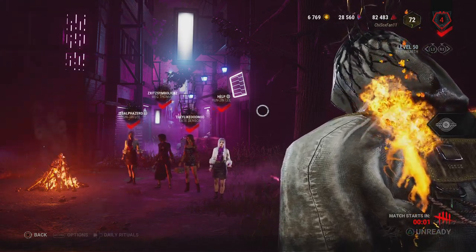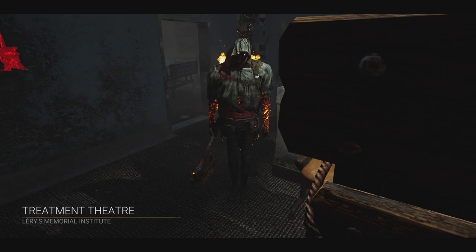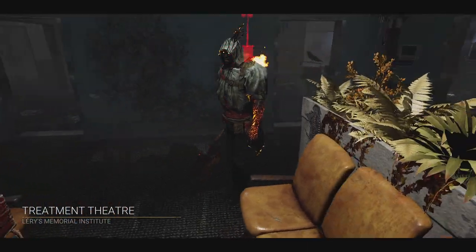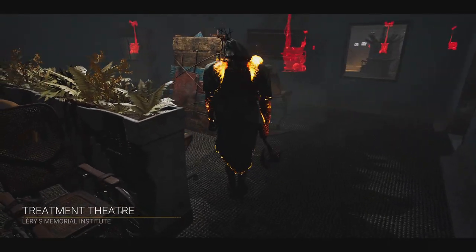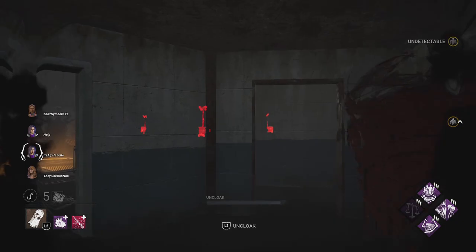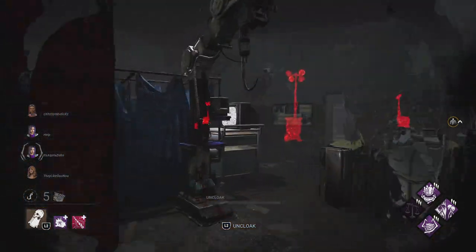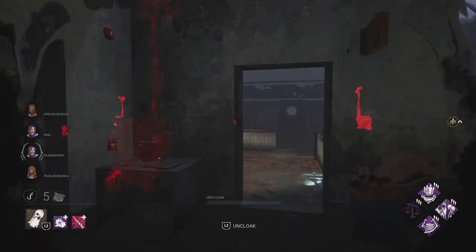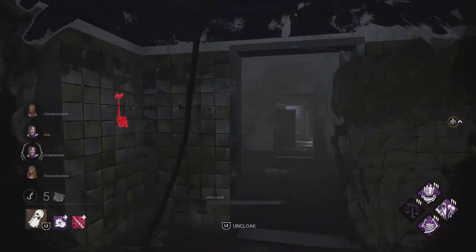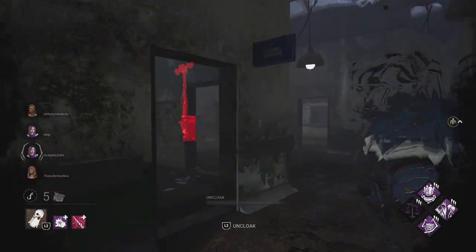A couple of the new survivors in our lobby. How are we going to do with the new Wraith? We're going to find out in just a second. And here we are at Larry's. Interestingly enough, the survivors sent us here, and it's a map that I generally don't like — I'm not a fan of Larry's. I hate it as a survivor, and I'm not much of a fan as a killer, but I will say it does have some potential for us.